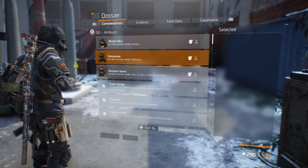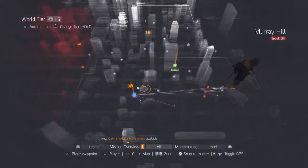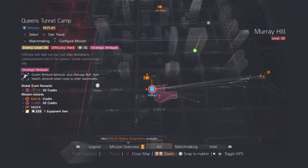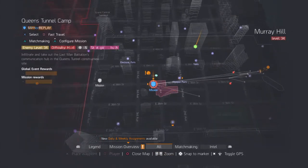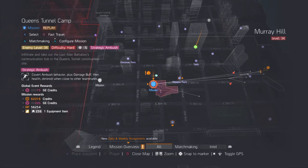To get to the farming spot for these two masks, you need to do Queen's Tunnel Camp, which is on the right-hand side of the map in the Murray Hill area. Put it on hard — you can do it on challenging, but it needs to be on Strategic Ambush, especially for the Haze mask. On challenging you'll get about 20 to 25 enemies each run, which helps you progress faster. I'm showing it on hard but it does work on challenging.